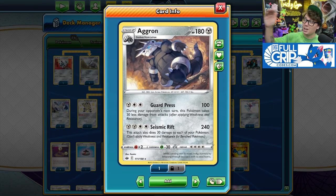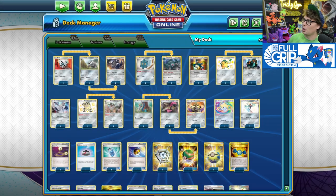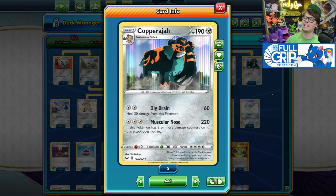These buffs can make a huge difference, buffing the HP and defenses of your already enormous Pokemon. Aggron has 180 base hit points, and its Guard Press attack makes it take 30 less damage from opponents' attacks during your next turn. And Seismic Rift does a massive 240 damage, with the drawback being that you do 30 damage to all of your own Pokemon. Copperajah is your other massive attacker.